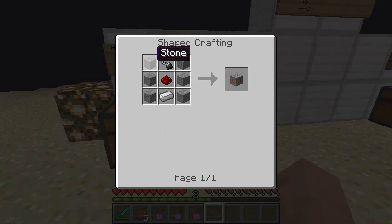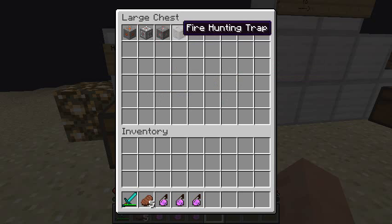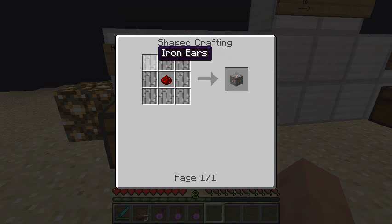The first trap is the incinerating fire trap. To craft this you need six stone, three either side, a flint and steel on top, redstone in the middle, and an iron ingot. To craft the pitfall hunting trap you need one stone in every bottom and top corner, two gunpowder on the bottom and top middle, iron ingots either side of the stone, and one redstone in the middle. To craft the cage hunting trap you need three iron bars along the top, three along the bottom, two along the sides, and one redstone in the middle.